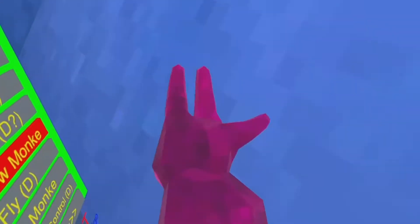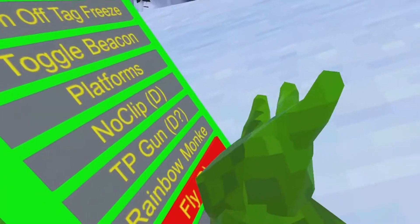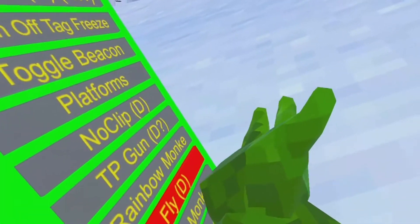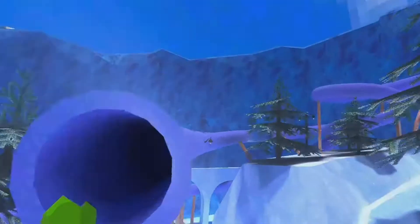Next is Rainbow Monkey — that's like RGB Monkey in other mod menus. It just makes you change colors, which is pretty cool. Next is Fly. Fly is pretty cool — you can just fly around the map. It's like Super Monkey is what some other mod menus call it. You can fly up this slide and get into Secret Tunnel, and then go up this slide like crazy.